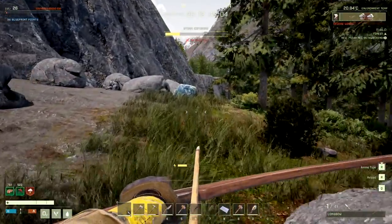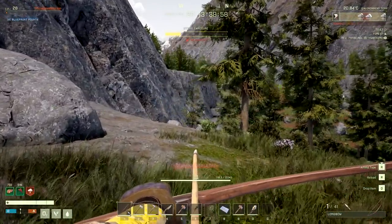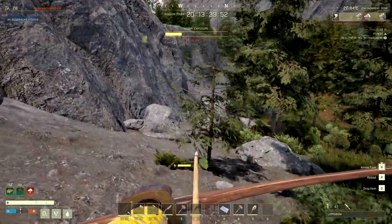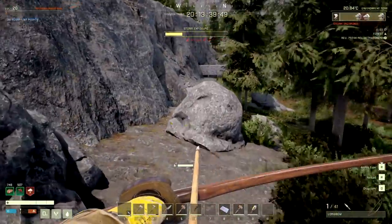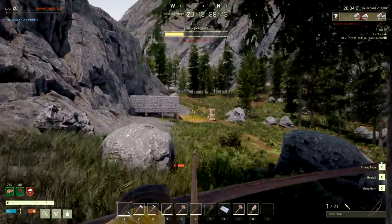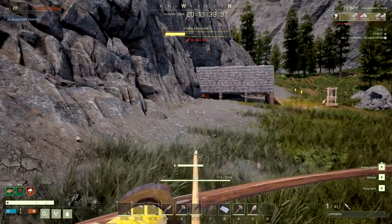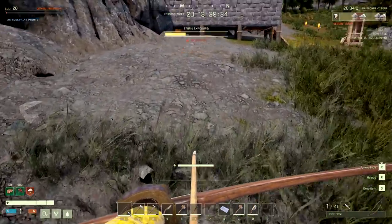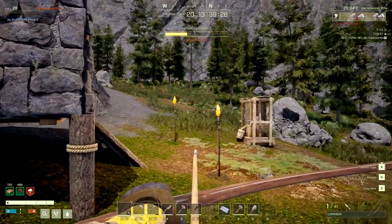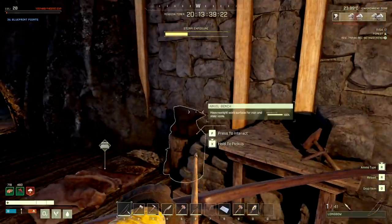I need to stop grabbing stuff because we're almost out of space. I just want to get back to the base. We're kind of in a small in-between point where it seems like a really good spot and somewhat safer than other places, but wolves are constantly around. The torches get a 10 out of 10 for staying lit. I also cleared up all the rocks overnight, so we'll be able to expand back out here. I also realized there's some sulfur back there.